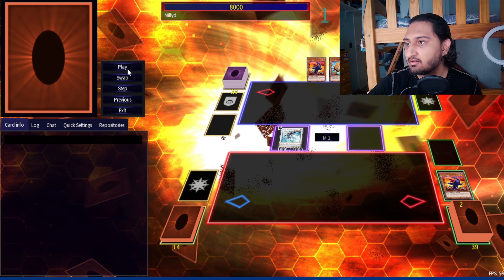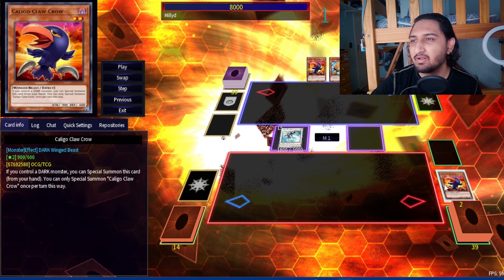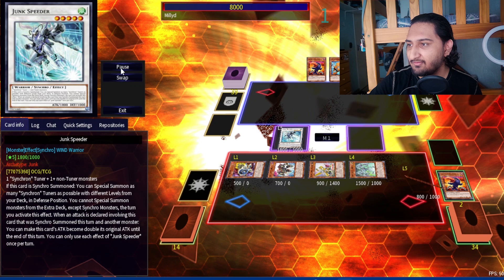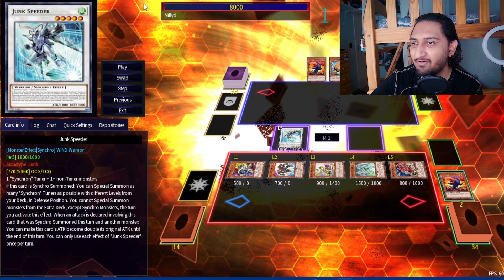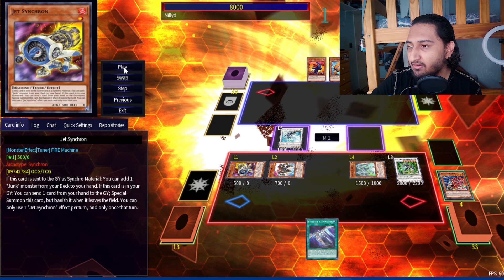So you summon Junk Caligo, make Speeder like normal — this version can get Ashed and if you get Ashed you're kind of screwed. The way I'm building it, Caligo is the strongest, but Converter and Doppel together would chain block Ash so it would mean nothing. Now we bring out all our Synchrons — this feels so weird and so cool at the same time, because usually it's one Junk, two, and Stardust three, but now we've got a lineup of five Synchrons.